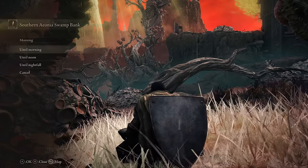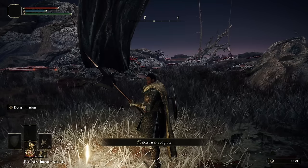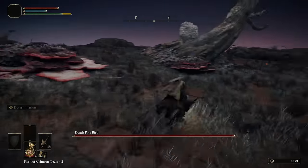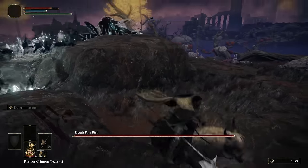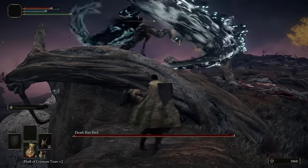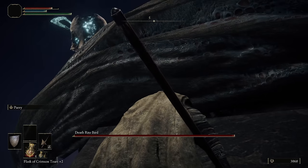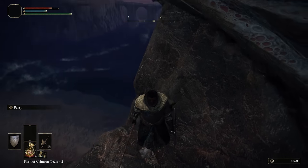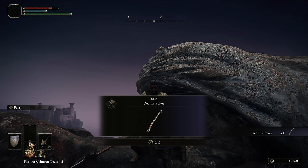Time to grab the Death's Poker, the centerpiece of our build. After heading back to the Southern Aeonia Swamp Bank Site of Grace, you need to wait until nightfall. When you get up from the Site of Grace and look directly east, you're actually going to see the Deathrite Bird. Mount Torrent, ride over just close enough to aggro him, and then start baiting him towards the cliff. First bait him towards the smaller route, and then once you have him near the cliffs, bait him along towards the larger tree root. Once you get him along the cliff to the larger tree root, jump to the other side, jump off Torrent, and stand directly underneath the tree root. It's as simple as standing there until he jumps off the cliff and dies on his own — you don't even need to swing your weapon. If his AI is being weird, go back to the Site of Grace, wait till nightfall, and try again. With this simple trick done, you get 15,000 runes and, more importantly, you get the Death's Poker — one of the strongest weapons in Elden Ring, and you have it before even fighting your first boss.